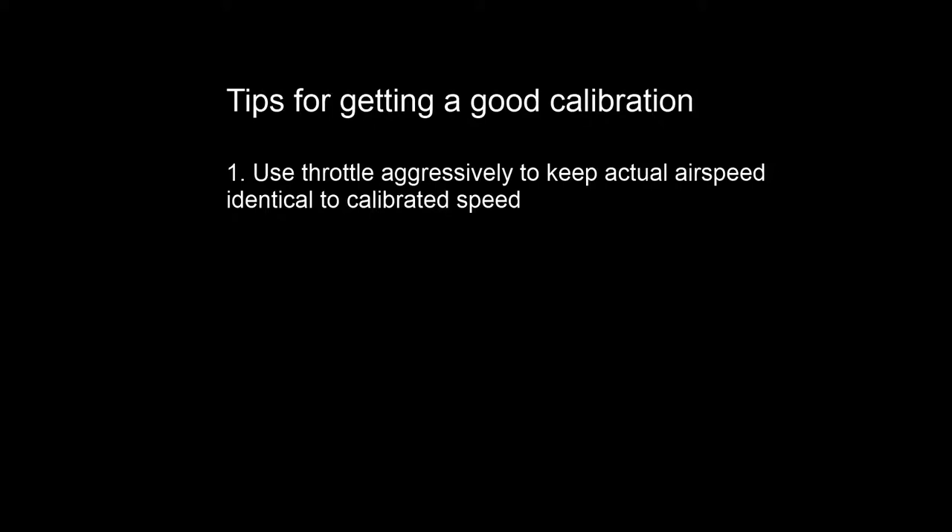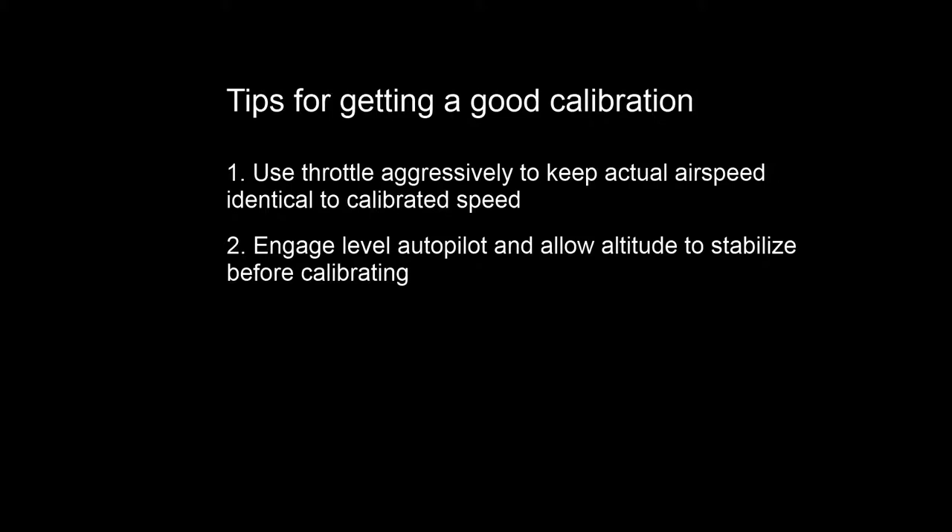The next tip involves altitude: engage the level autopilot and allow your altitude to stabilize before you calibrate the bomb sight. Unlike airspeed where we have a responsive mechanism for adjustment via the throttle, with the level mode autopilot it's very difficult to dial in the aircraft to an exact altitude. So instead of flying the airplane to the calibration, we need the altitude to be as stable and smooth as possible when we calibrate. Get that level mode autopilot on ahead of time and let the aircraft fly on autopilot for a while before you calibrate — that'll get your altitude nice and stabilized.